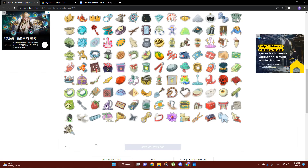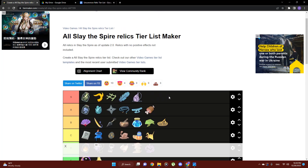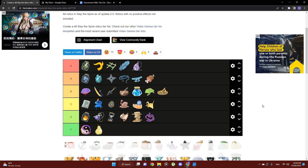Next up is the Teardrop Locket, the Watcher exclusive that starts you off in Calm every combat — that is the bottom of S tier for me. Getting into Calm just so you can get back out of it as quickly as possible is one of your number-one priorities as the Watcher, and anything that helps you get into Calm so you can get out of it again is very valuable. This also helps those Watcher infinites get started more quickly — sometimes that first turn can be a little sketchy depending on deck size, but this can really just make it easier to get the infinite Watcher deck going.